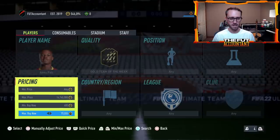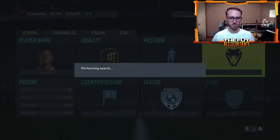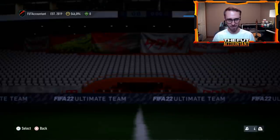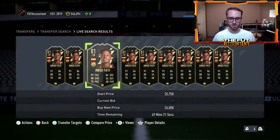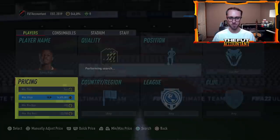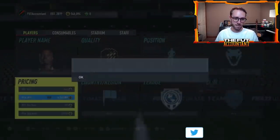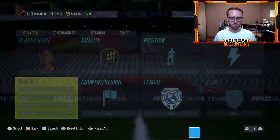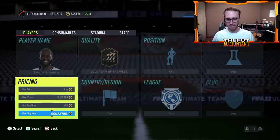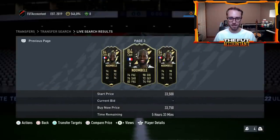Let me check Ansu Fati. The reason I like midfield cards most is because there are just more position changes you can sell them with. Fati with a hunter chemistry style sells for 26,000 coins. If I could get one around 23k and sell at 26k that's decent profit. Ndombele is the favorite though because he sells for more with so many different chemistry styles and position changes applied to his card.